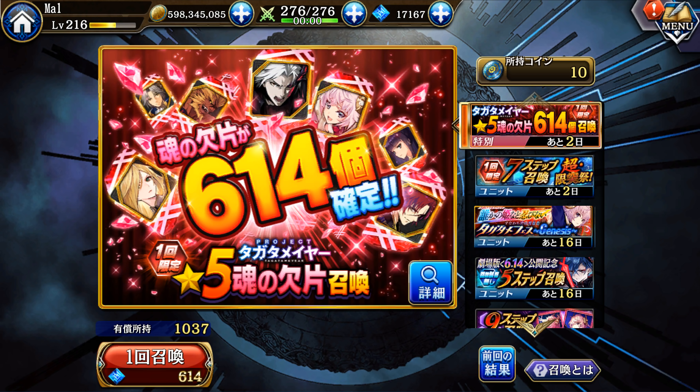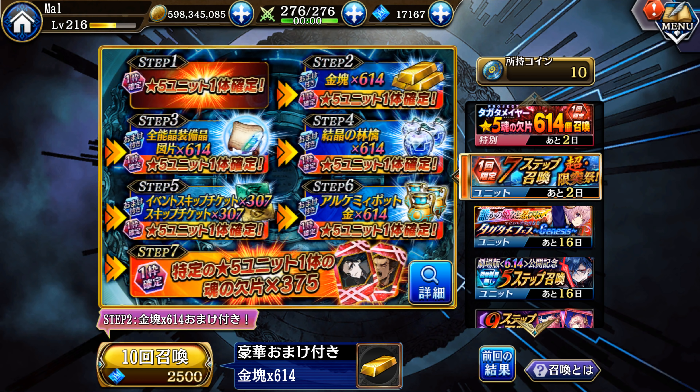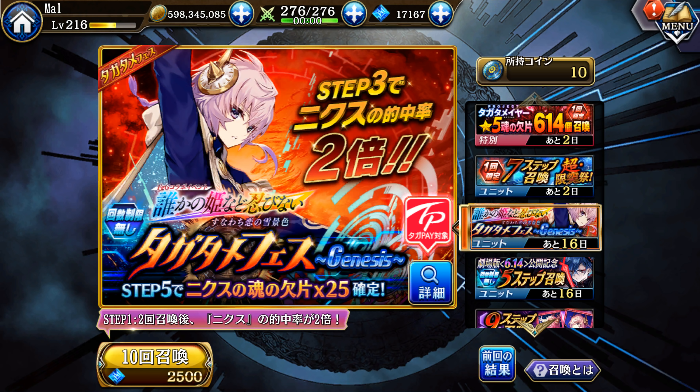There are a ton of other banners to go over so let's go through them quickly. The 614 paid banner is going to give you 614 shards of a random five-star unit. This unit banner contains all the units in the game, but keep in mind that puts all units into one pool, which dilutes it a lot. It does have one guaranteed five-star unit per pool.